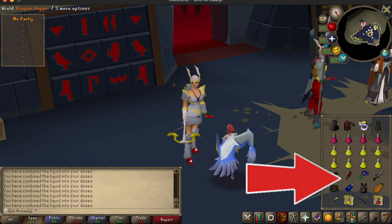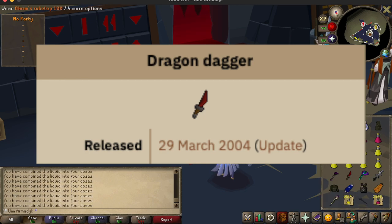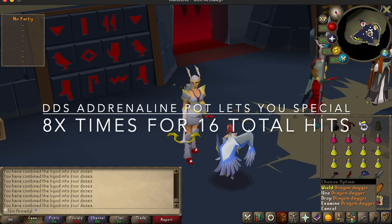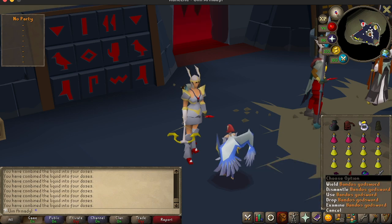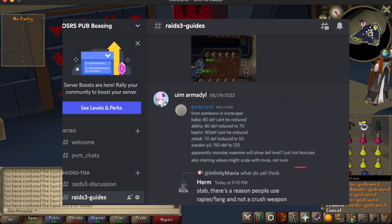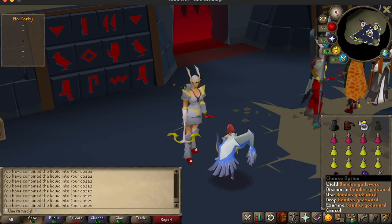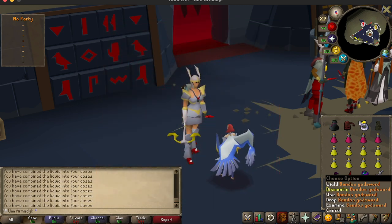Next we have the Dragon Dagger — this is a throwback to a very original old-school weapon. This weapon is actually the best for damage because of Adrenaline Potions, which lets you spec 8 times with it — that's 16 hits. Next we have the BGS, which is better than a Dragon Warhammer in this raid because of the low defenses of the bosses. The BGS can lower their defense up to a certain point, because BGS reduces absolute defense instead of percentage, so don't bring a hammer — bring a BGS.